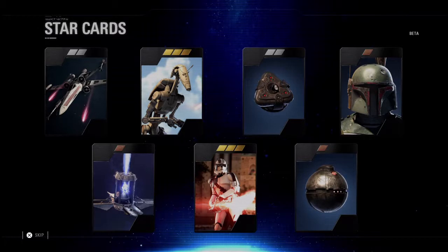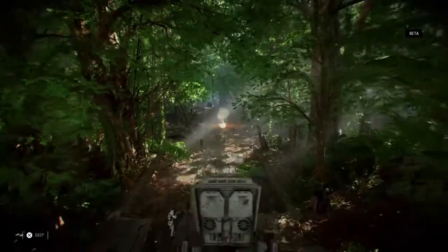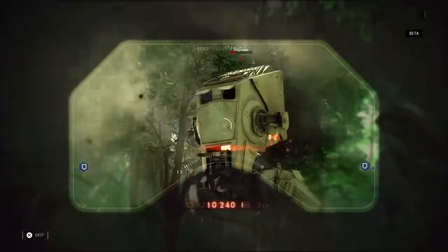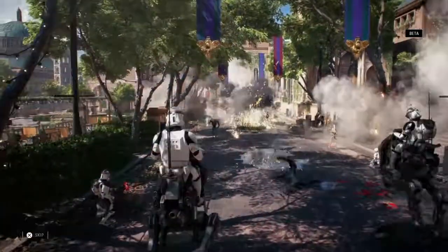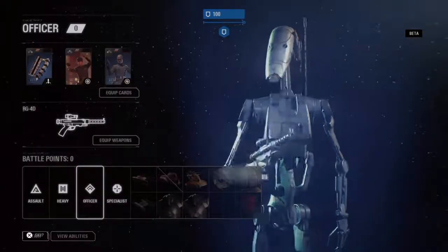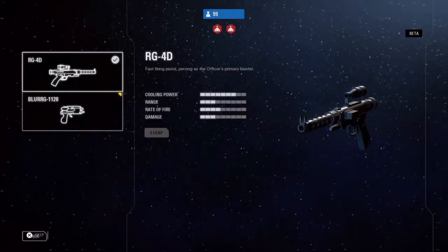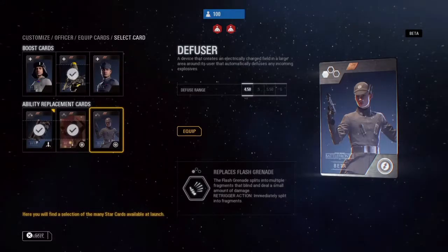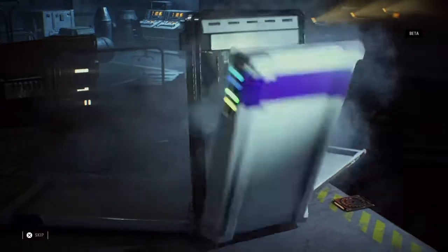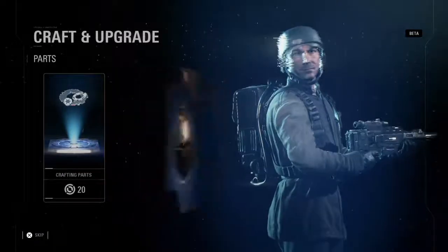The star card system has been completely rebuilt. These powerful collectibles exist for everything you can spawn in as, be it a trooper, a vehicle, reinforcement, or hero. In the beta, you'll get a taste of the customization available in the full game, with a small selection of star cards to get you started. You can find them in crates, or craft and upgrade them using parts.